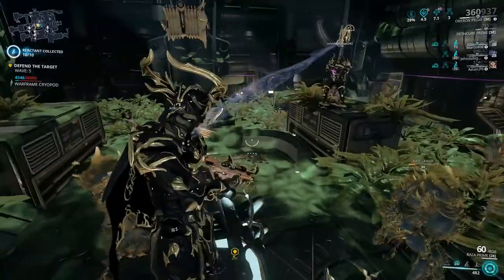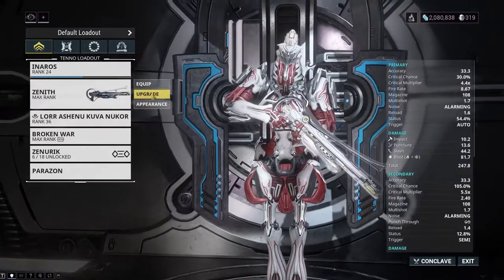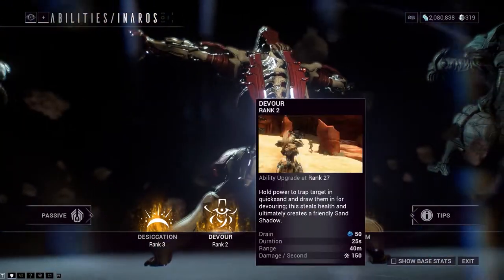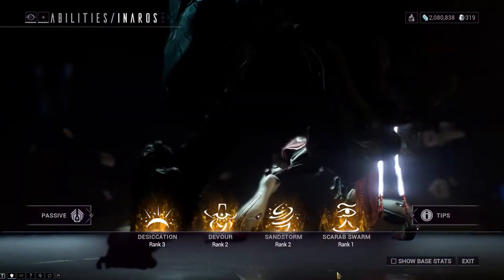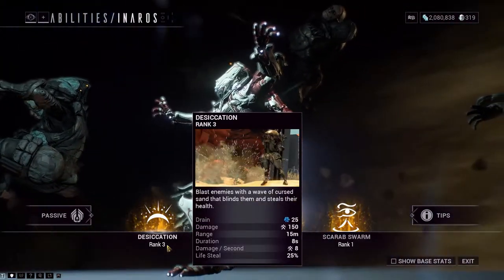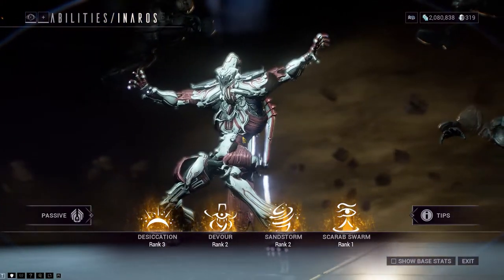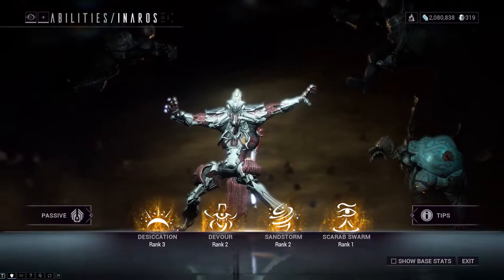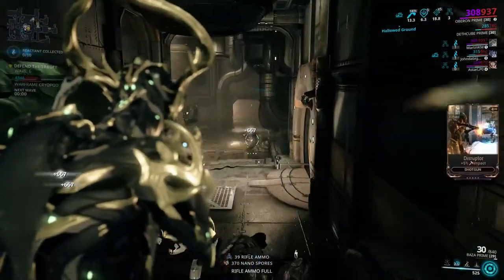Leveling a Warframe is a little different from leveling anything else in the game. At the base unranked level, you only have access to the Warframe's first ability. As you level up your frame, you slowly unlock the other abilities and improve their strength, all the way up to a max of level three for each ability. Eventually you'll find methods to level your frames, weapons, and gear so quickly that in one mission you can enter with an unranked item and leave with that same item at level 26. Most of the time, all you'll worry about is how quickly you can get to max rank on a piece of gear.